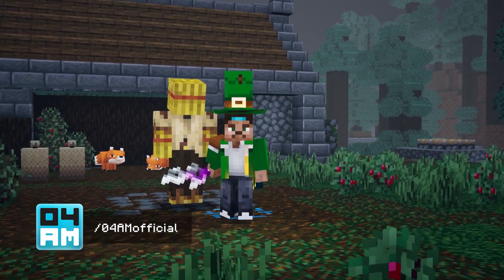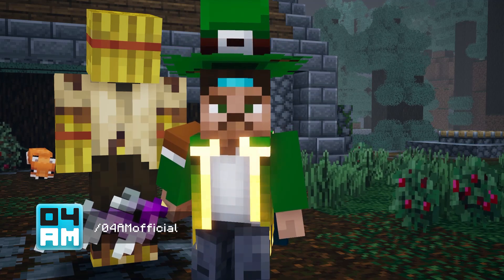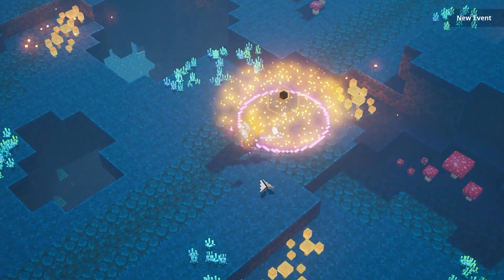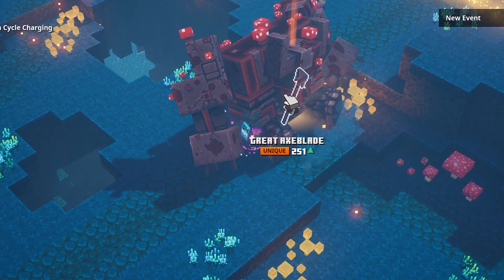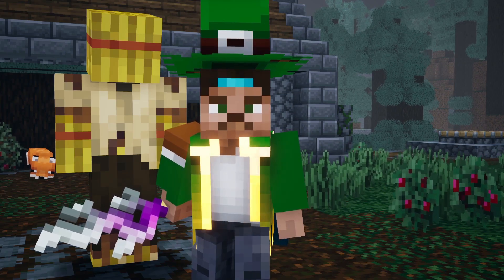Hey, what's up guys? This is 4yam again, back with a new Minecraft Dungeons video. Today I am going to show you an extremely broken weapon which was introduced with the Hidden Depths DLC. The weapon itself isn't necessarily broken, but the combination with a certain enchantment definitely makes it overpowered. Today we're going to talk about the Sponge Striker, so let's get right to it.